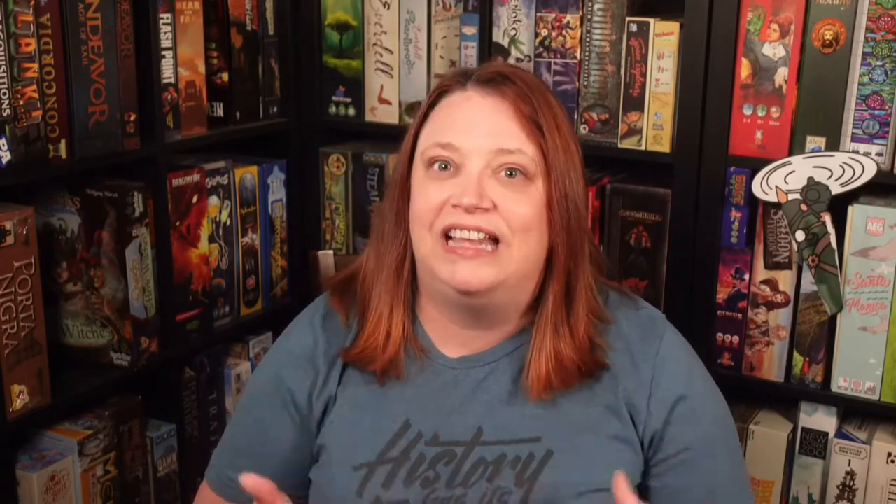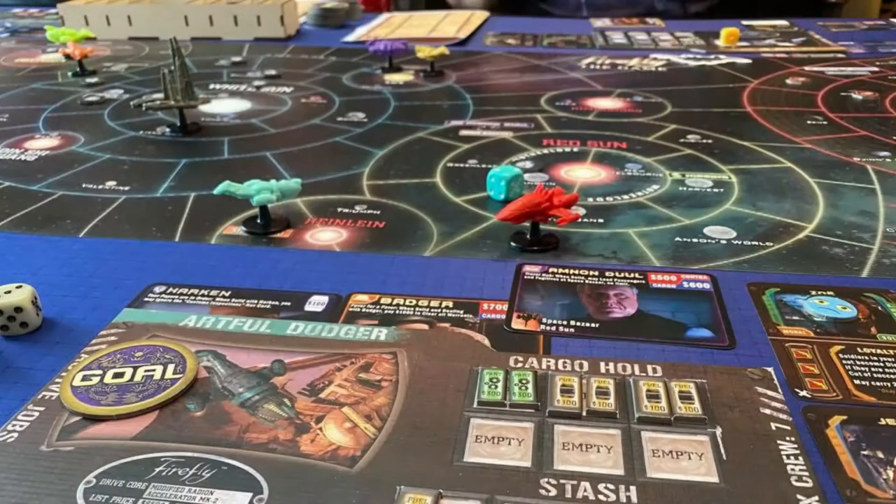Greenbrier Games has some outstanding minis in their Folklore: The Affliction line, and Lucky Duck's recent Destiny's release is also a new favorite. Some games rely heavily on minis to immerse the player, like Firefly the Game from Gale Force 9 or Star Wars Rebellion from FFG. But you can even find minis in games like The Godfather. Painted or not, we think they add an extra depth to gameplay, and that's why they made the list.